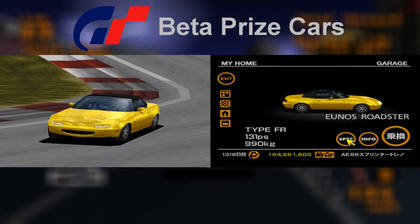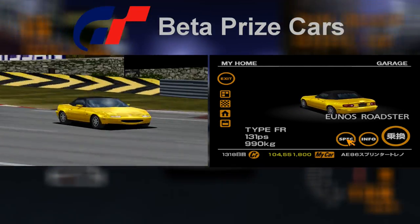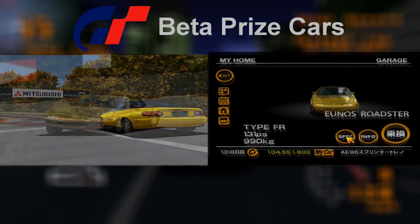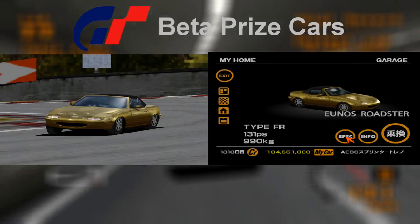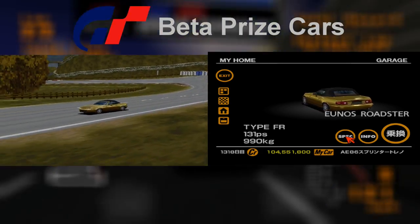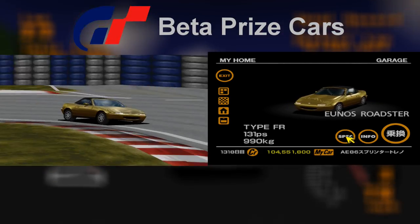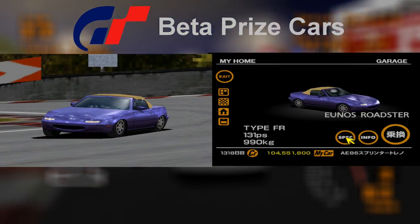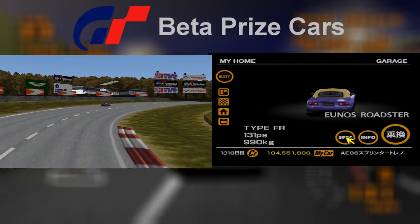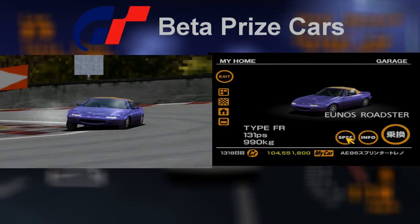Moving on to the prize cars awarded for completing the lightweight cup. The first is the Mazda MX-5, also known as the UNOS Roadster. It's one of many prize cars not present on the earlier test drive disc, with its first appearance on the trial version. It has three colors — yellow, bronze and purple — and these models exhibit no differences between the trial version demo disc and the full game. However its racing modification went through significant changes. Most prize cars would have their wheels changed to sportier rims, but the prize car MX-5 wasn't lucky enough to receive this upgrade.